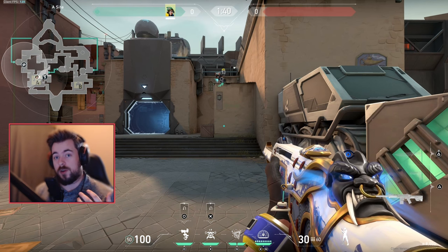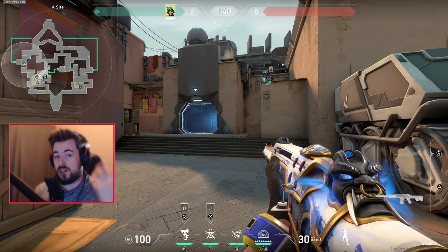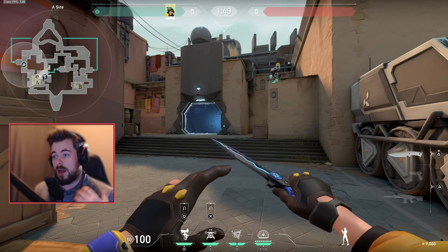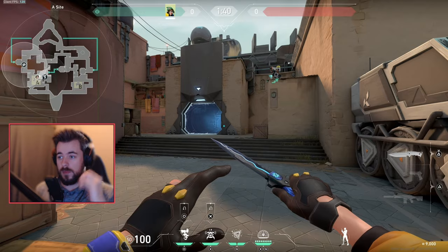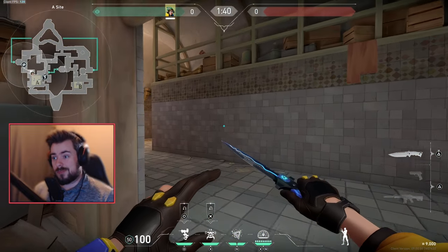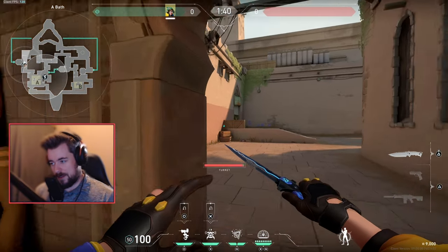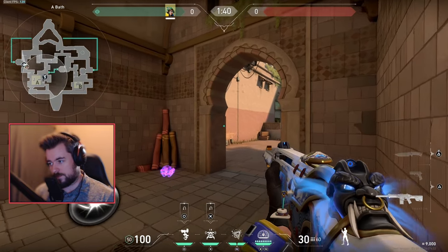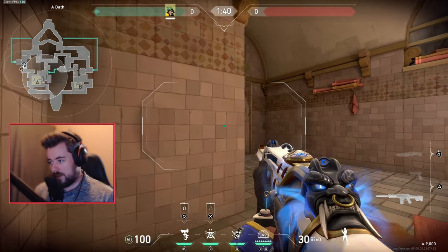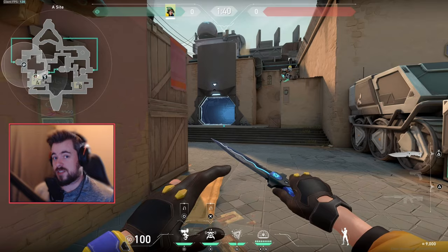With my turret still alive or my alarm bot not activated, I can provide information to my team that nothing is happening on A. We can then start stacking on B — maybe four or five stack. I don't have to rotate until the bomb is planted or my teammate calls it. Bind is an exception: I can play for the teleporter, getting into a nice off-angle and playing off my alarm bot — as soon as it goes off, I swing.